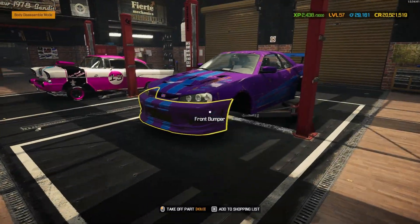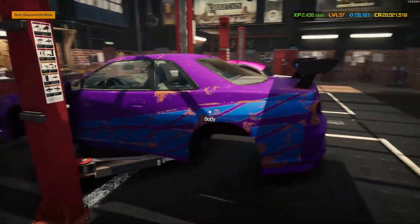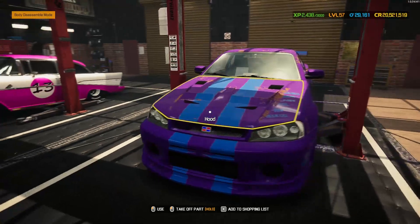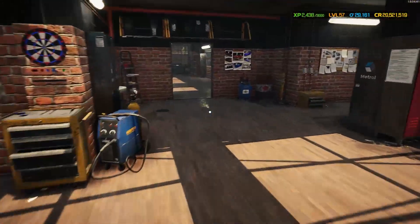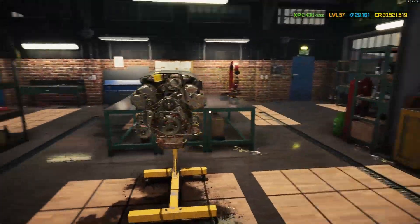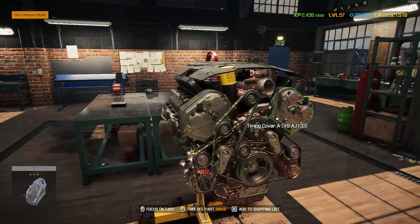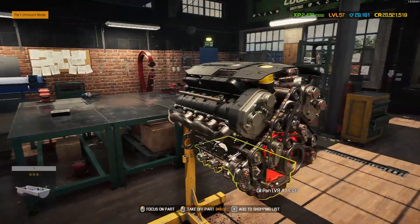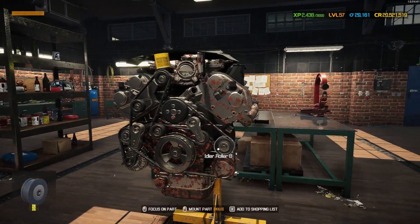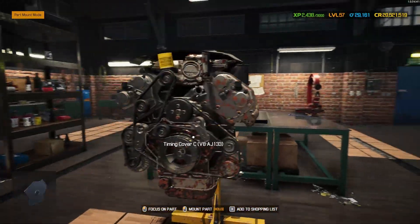That's everything stripped off now — it looks a lot more normal without those massive off-road wheels. Still looking cool though. Let's go get this engine checked out. It's quite a big old block — looking forward to getting stuck into this. Hoping all these parts can be painted in awesome colors. First glance doesn't look like anything's missing, which is always a good sign.